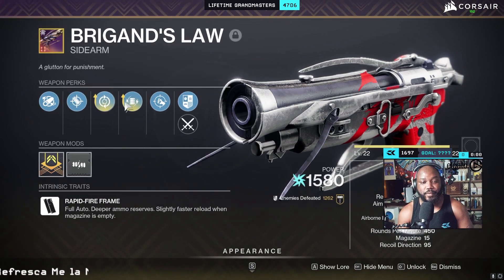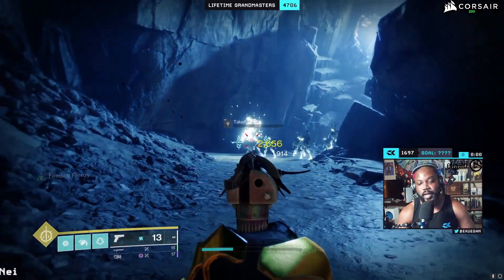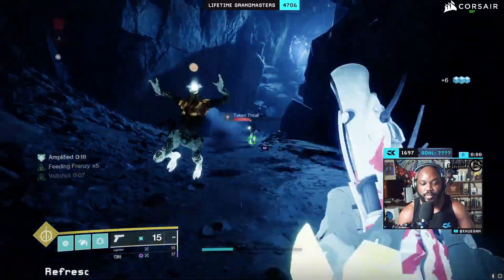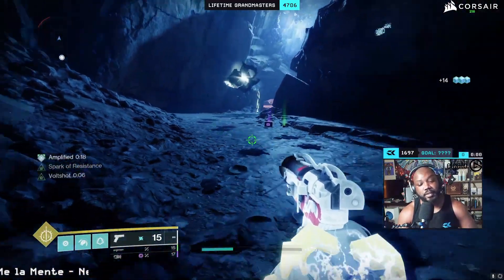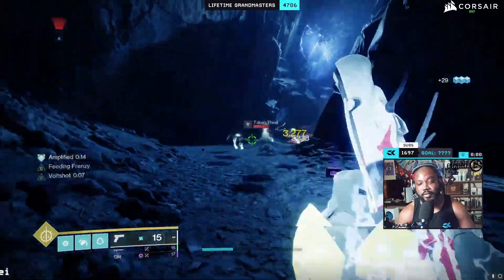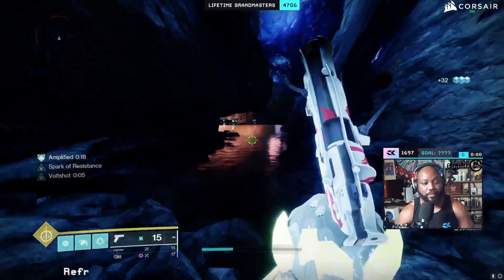My final roll is: range, Full Bore, Accurized, Feeding Frenzy, Volt Shot. Now let's see this in action. I take out the weapon and boom — I have Volt Shot. I shoot it out and as you can see I'm at Feeding Frenzy times five right away. The whole goal is to get Volt Shot and then spread it. And boom — I have it again for another six seconds.